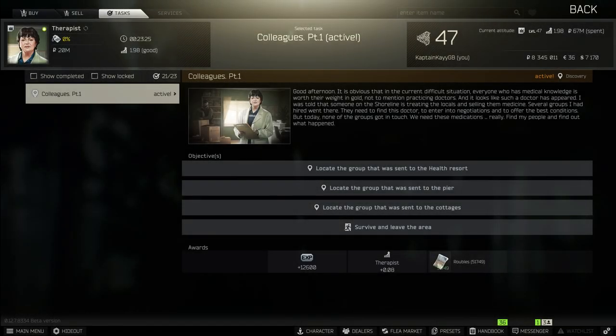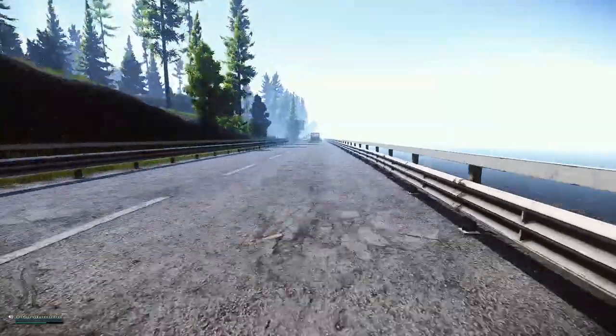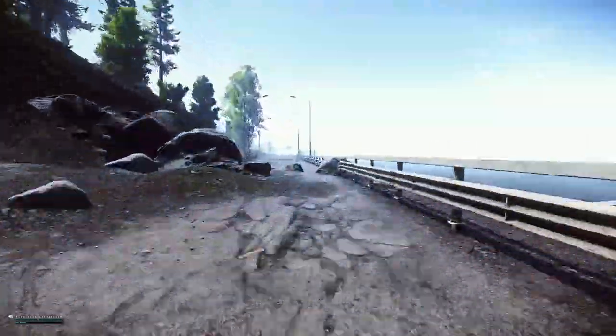Ahoy folks, it's Captain K and today we're going to do a quick quest guide on the new shoreline quests. With patch 12.7 we're going to go over Colleagues Part 1 and Anesthesia. I'm going to show you the locations of where to find the body bags and where to mark the medical spots.